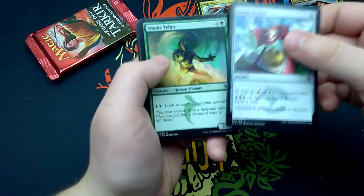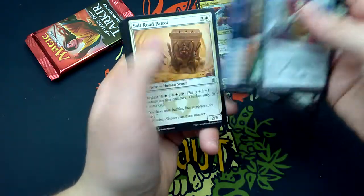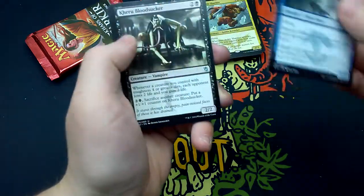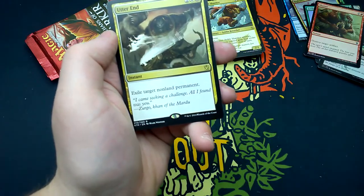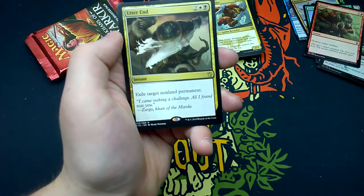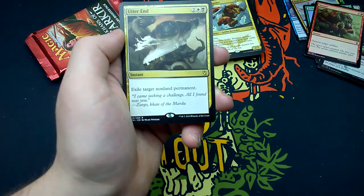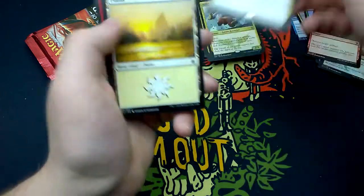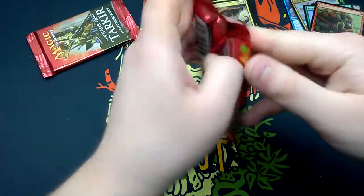Thirty-third booster: Jeskai Banner, Smoke Teller, Mardu Banner, Rite of the Serpent, Shatter, Abzan Banner, Force Away, Windscarred Crag, Skirk Ridge, Swordstorm Patrol, Riverwheel Aerialists, Kheru Bloodsucker, Sultai Soothsayer. Rare is Utter End — for two, one white, one black, instant: exile target nonland permanent. 'I came seeking a challenge; all I found was you.' Surrak Khan of the Mardu. And a Plains.